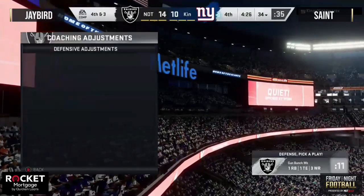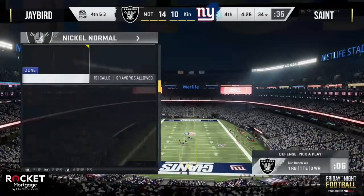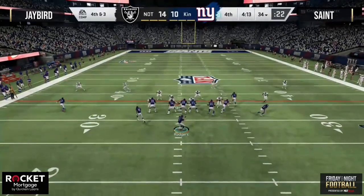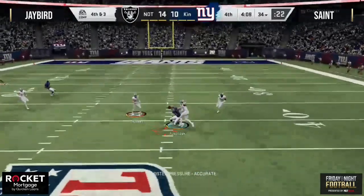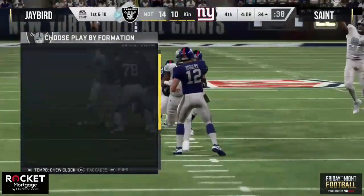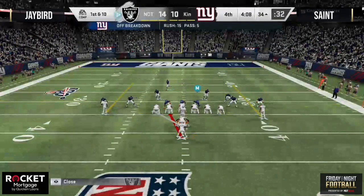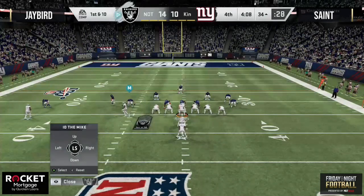Huge play right here for Jay Bird — get this turnover on downs, you're in field goal range, potentially a game-winning play. He goes with a little nickel versus the bunch. Fourth and three, gun bunch — it's Madden 19 again. Rogers dropping back, pressure up the middle, lets it go, looking for Use-Chick down the field — but Jay Bird's defense standing tall! Jay Bird gets the ball back with 4:08 to go and an opportunity to possibly ice this game and put that $1,000 in his pocket.